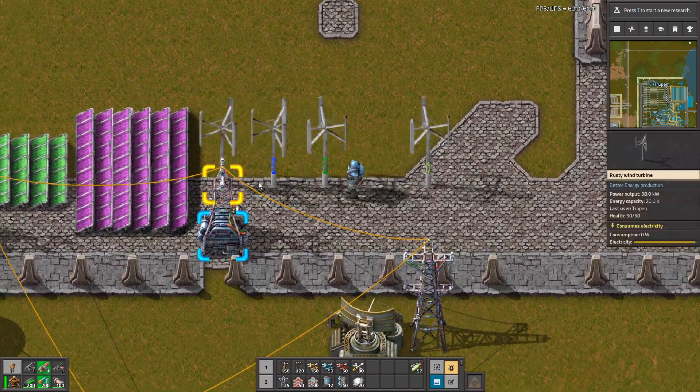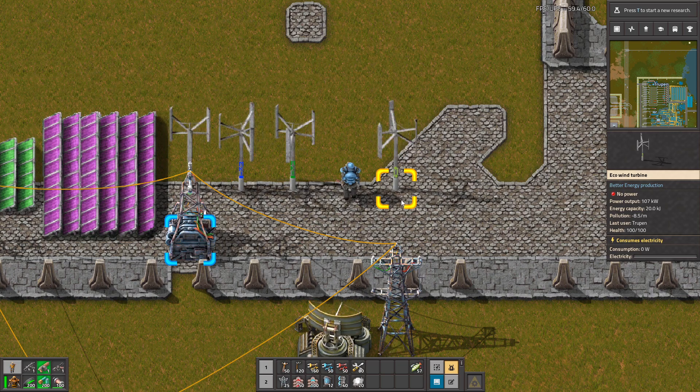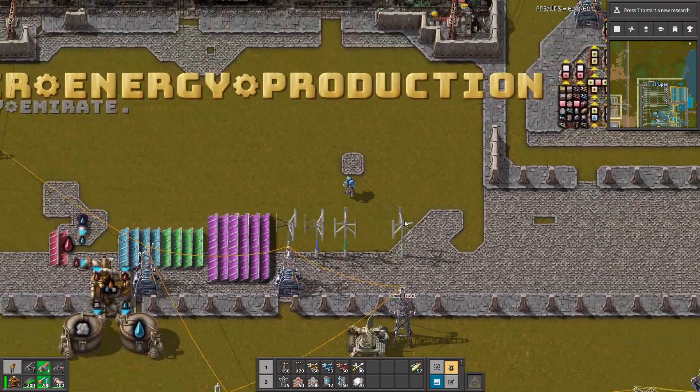However, there are different tiers, and the tier 4 windmill actually consumes pollution — it's minus 8 pollution per minute. So it's always something, but it's nothing overpowered.